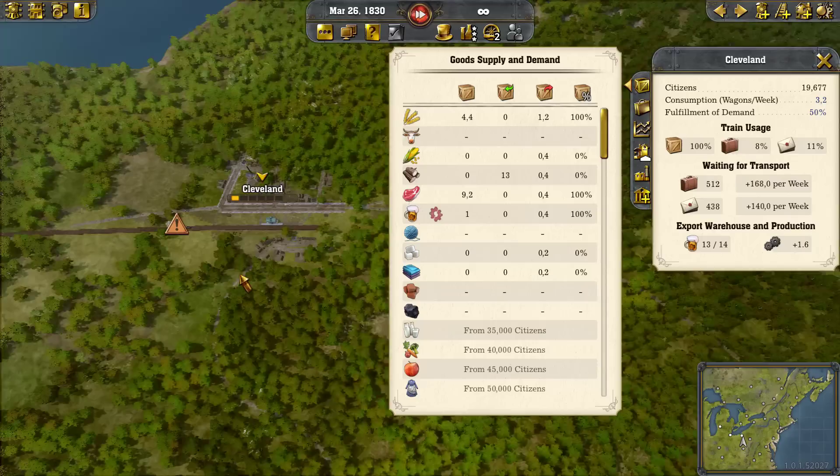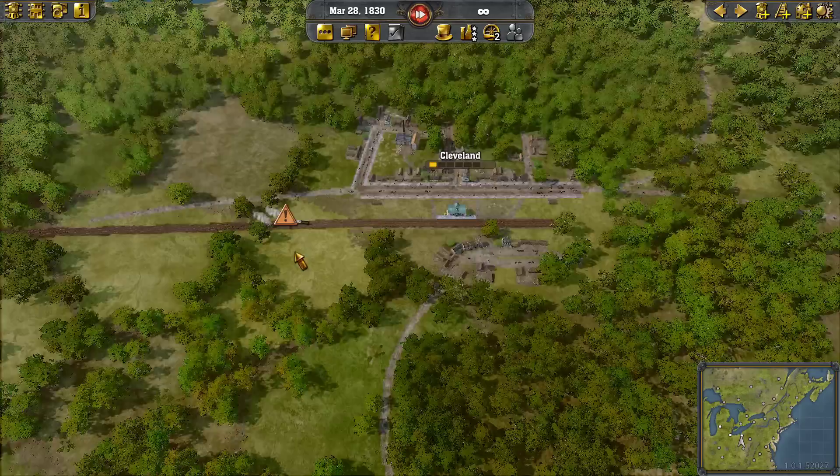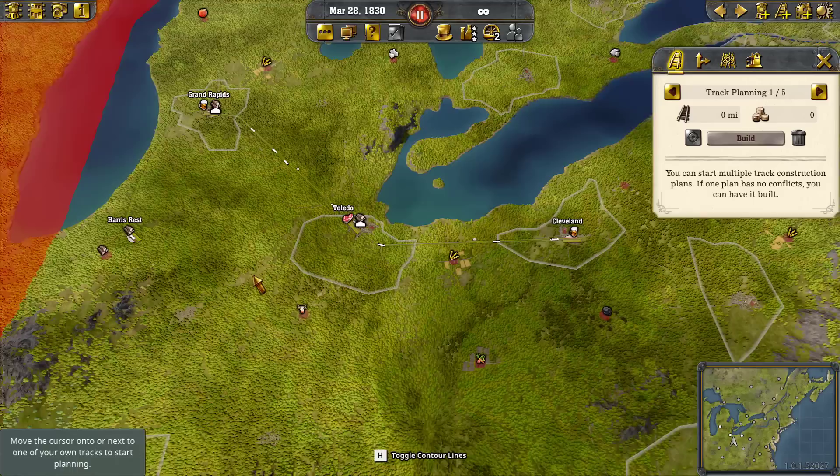This train right here actually has logs on it. It does. Now look at this — we have chained from here all the way: we're hauling logs from here, to here, and to here. And all that is because we're able to chain this together. We've got a warehouse here and a warehouse here.